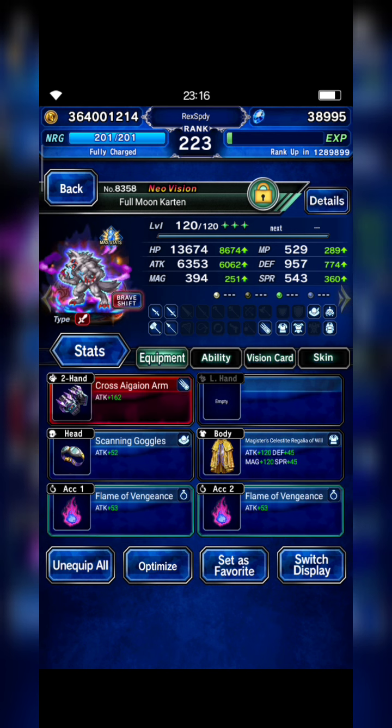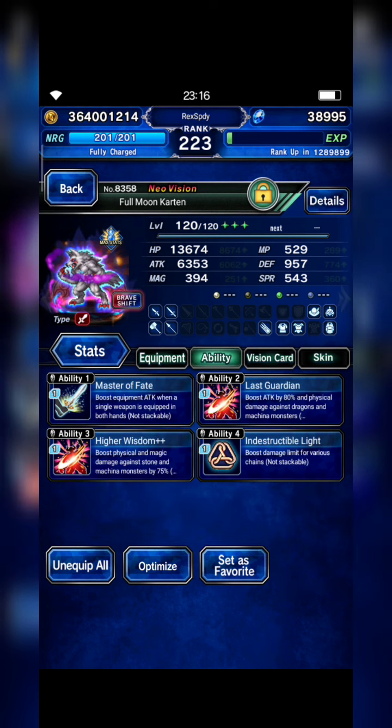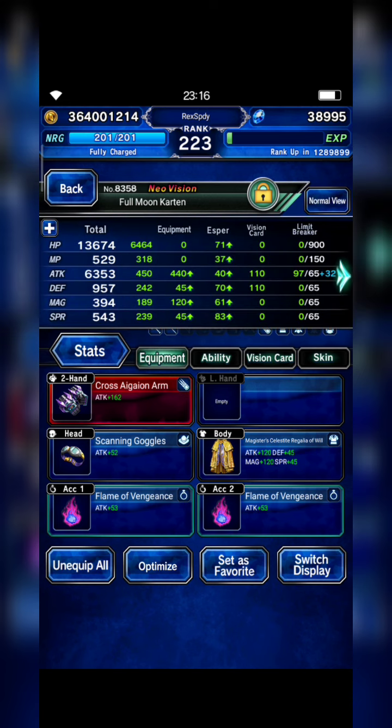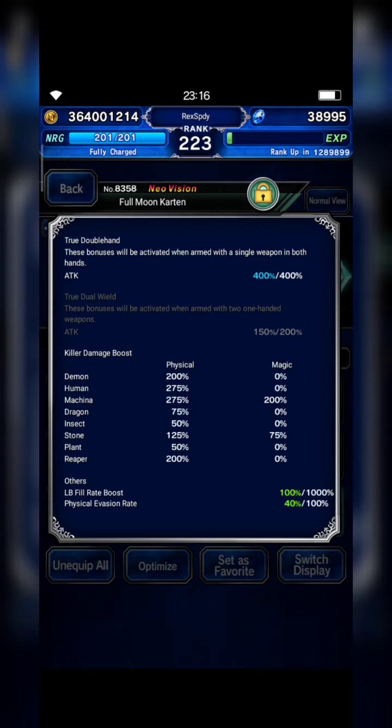Next, I bring Carton as my Chainer. I think we need him because I tried so many times without Carton and it's so difficult. This is how I build Carton — I build him as two double hand with listings to me. He has Messina killer 275 and stun killer 125%.